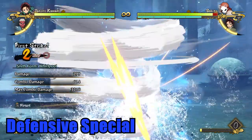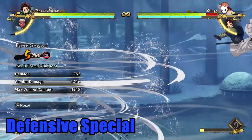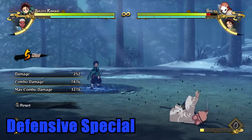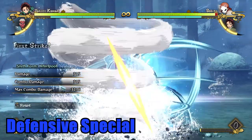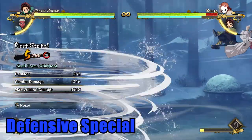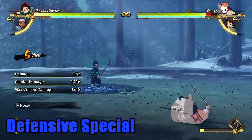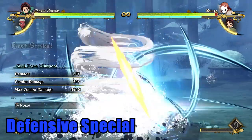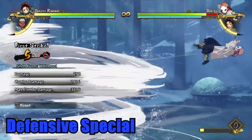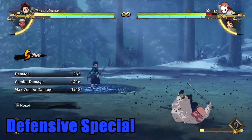The next option is more situational as it will only work with certain characters — using your defensive special by pressing special while blocking. Some characters have uppercut moves like Tanjiro's Whirlpool and Rengoku's uppercut slash, which result in a hard knockdown ending your opponent's attacks and putting them on the floor. Others like Giyu have counter hit specials that can lead to more combo potential. Characters like Urokodaki and Murata don't have offensive specials and it won't work for them. This is a good option for most, but ends any form of counterplay as it ends the entire interaction.